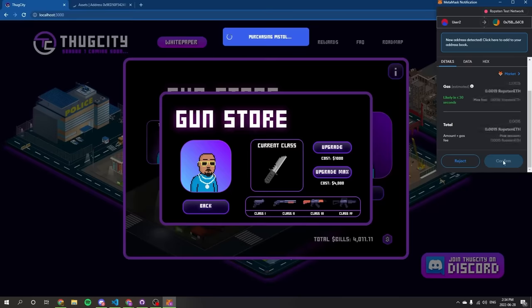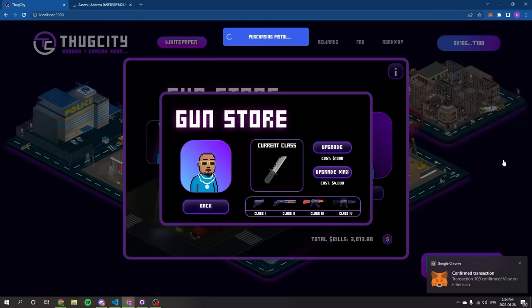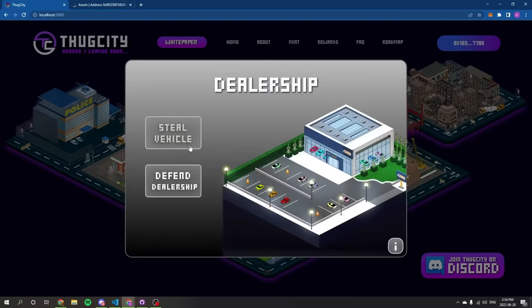Owning weapons will allow you to commit certain crimes depending on the current level of your gun. Now that we own a pistol, we can head on over to the dealership and attempt to steal a car. Simply click on the dealership, select steal vehicle, and then select the thug you wish to attempt with.